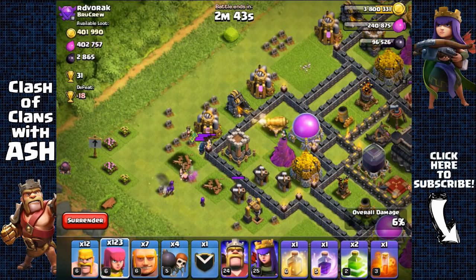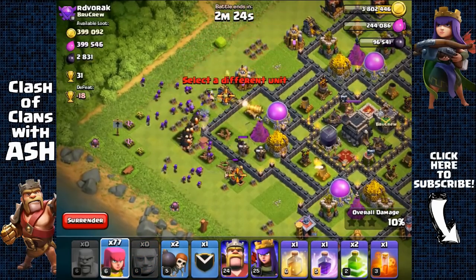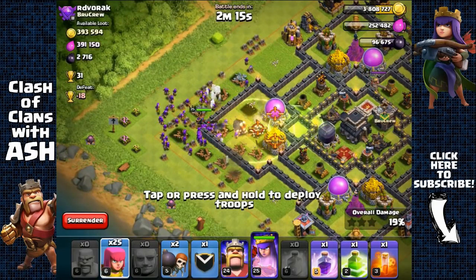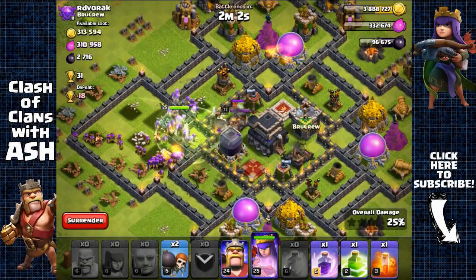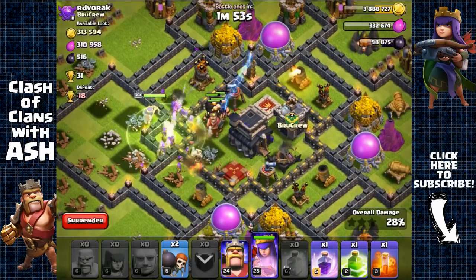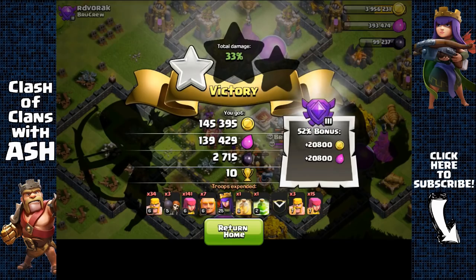Removing the wizards — piece of cake. Using barbarians to distract them and archers to kill them. Sending wall breakers to open the first layer, then giants and waves of archers. Using a heal spell and jump spell to the core because of the level 6 wizard tower. All troops inside with giants, and defenses are weak enough that I won't bother with the raid spell. Giants are strolling around because of weak defenses. Activating ability and running out with the town hall and Dark Elixir storage — 2,700 Dark Elixir.